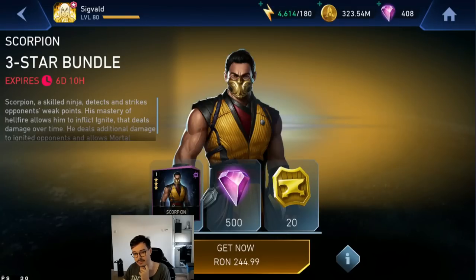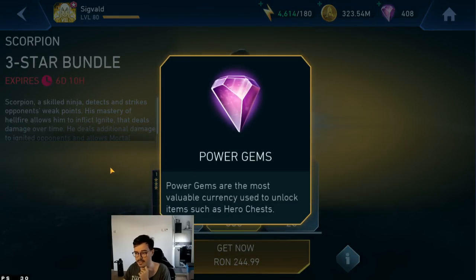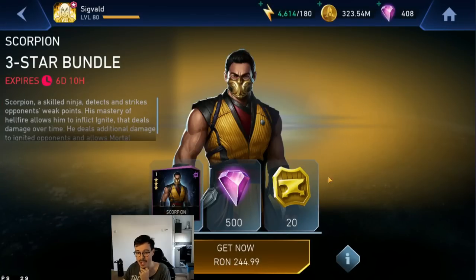They now give you some gems with the legendary characters that you buy, and I got an idea — a little bit of a wild idea. How about you put the gears too in this bundle, buddy, so we also get the gears for the characters we purchase and don't have to spend 10 additional dollars for them. That'll be nice.